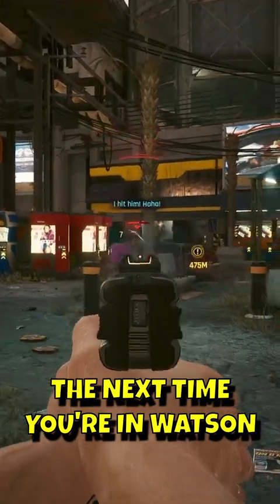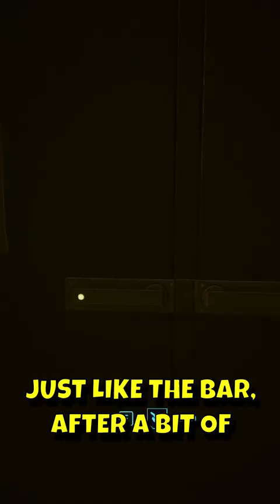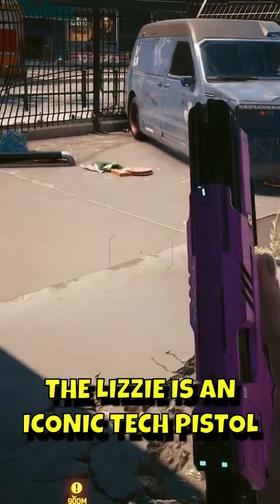The next time you're in Watsons, stop by Lizzie's in the Kabuki District. Head down to the lower levels of the building to snag this iconic weapon named, just like the bar, after a bit of Mox history. Located in a room across the hall from Judy's workspace, the Lizzie is an iconic tech pistol that packs a heck of a punch.